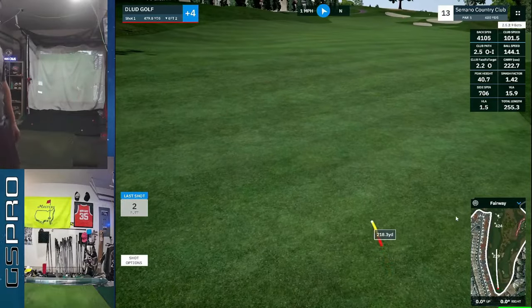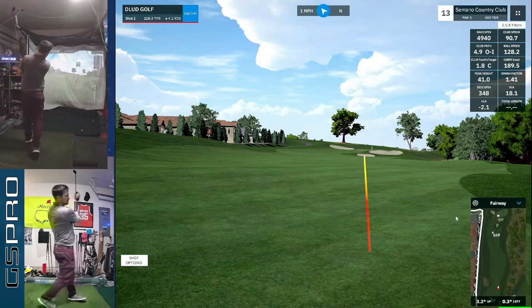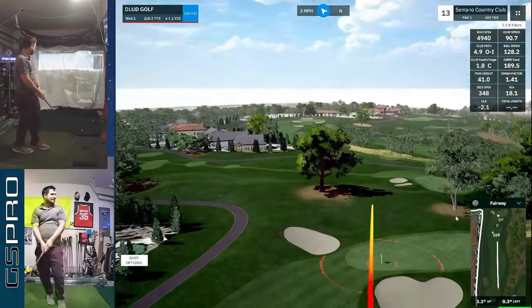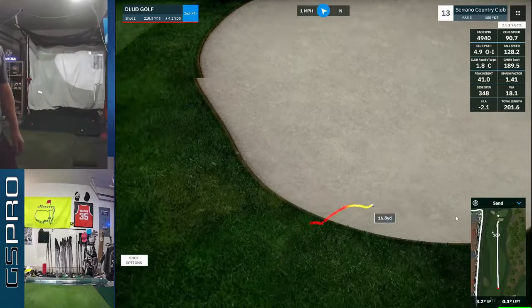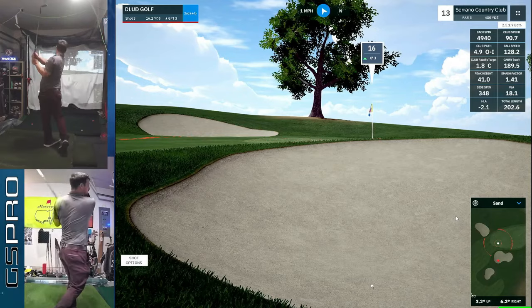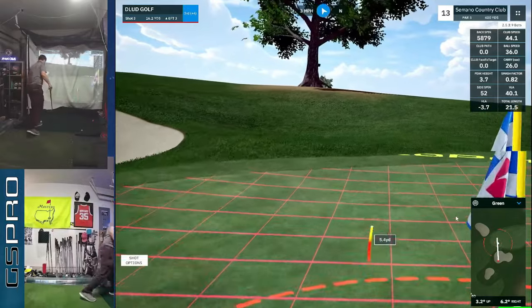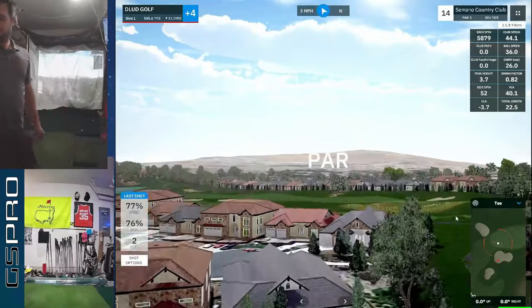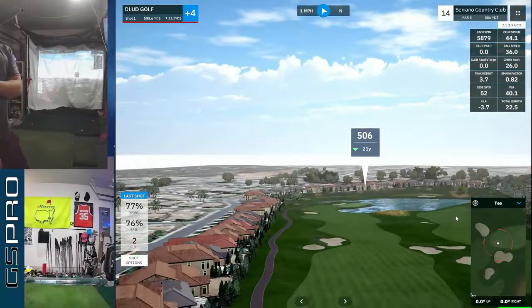Par five — 218 remaining up the hill. This is the theme of this round: having these 215-yard shots into par fives. This one I catch it high on the face and just spin it up in the air. Tough bunker shot — probably going to be a bogey. Tried to spin it as much as possible through the hands, still didn't get enough. Have to take that way higher and somehow land it on the down slope.